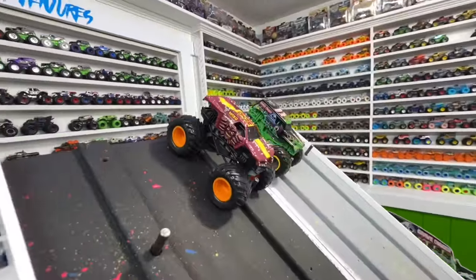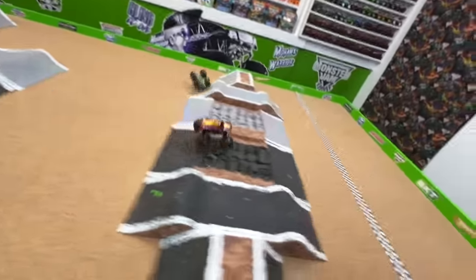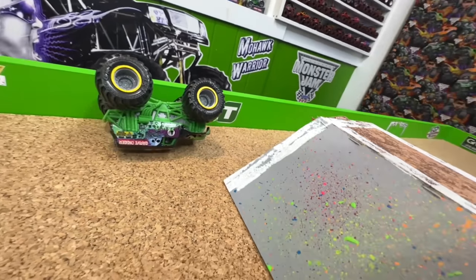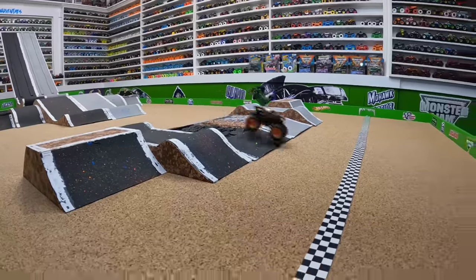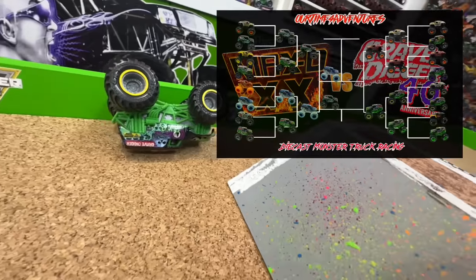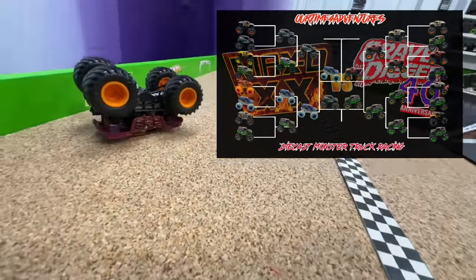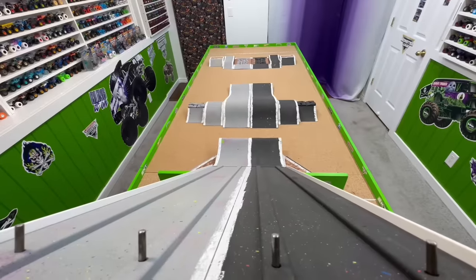Semi-final 2: the last remaining Max D — Red Max D — takes on World Records Grave Digger. Max D has a slight advantage coming down the ramp into that first jump — World Records is having problems, and that's a big crash! Grave Digger takes itself out as Max D hits the wall at the end of the track after taking the win. From the track cam: it's a close race, they get together, Grave Digger crashes, and Max D takes the win. Red Max D moves into the final round — Grave Digger will race for third!